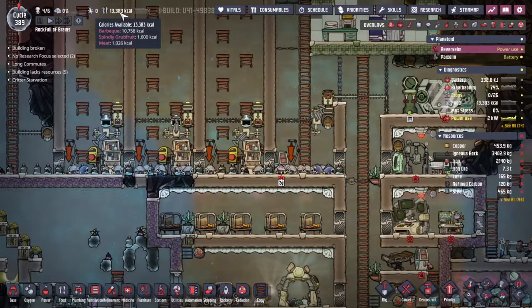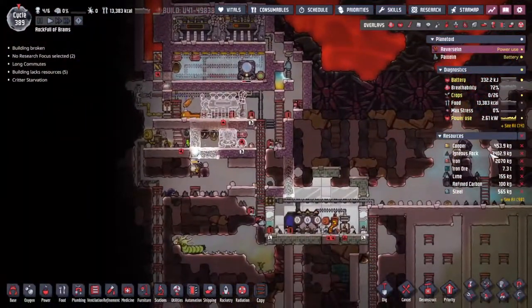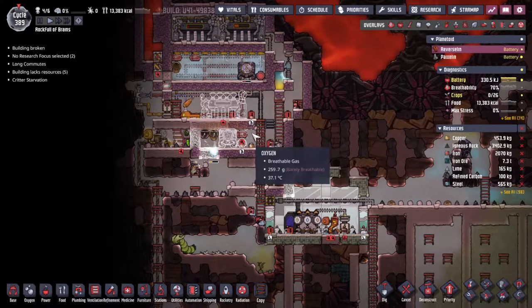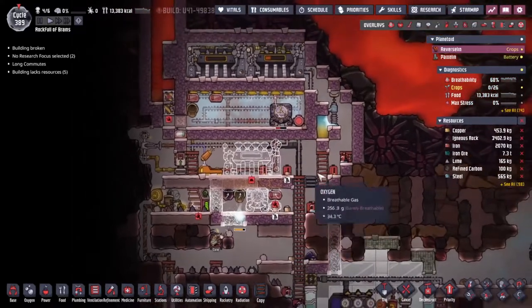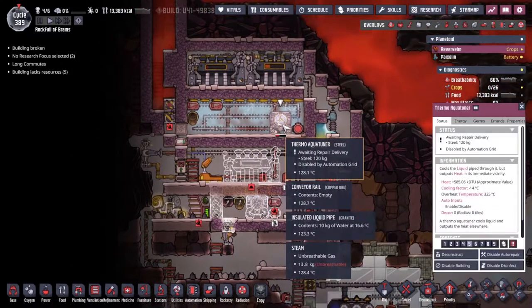We are unable to keep topping over at the moment but it's getting pretty desperate. We've only got three tons of igneous rock left. We need to get this turning over, and we can do so in its current form, but I have decided that we need to move this thermo aqua tuner out of here.